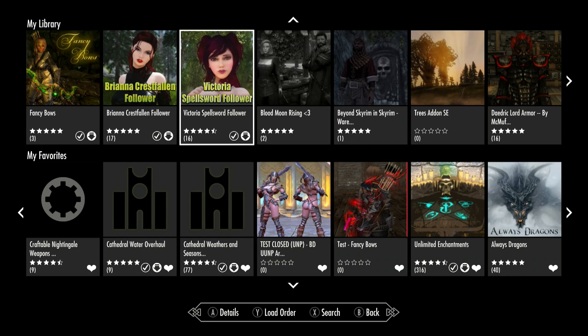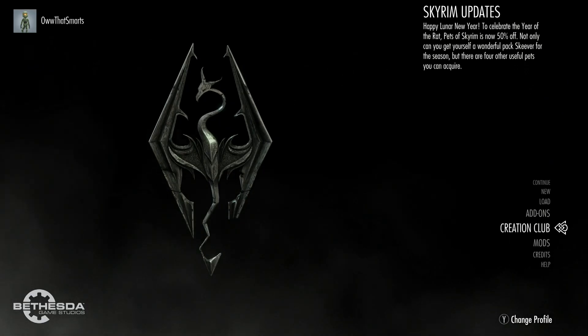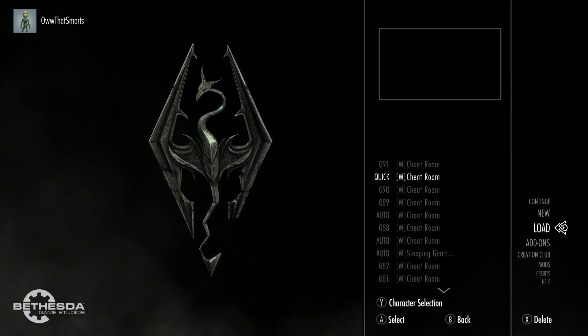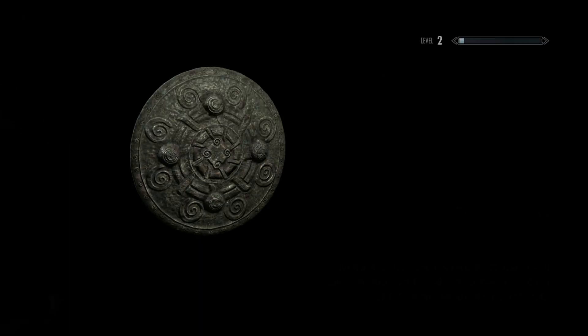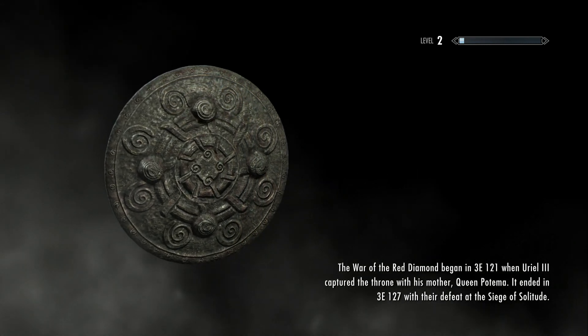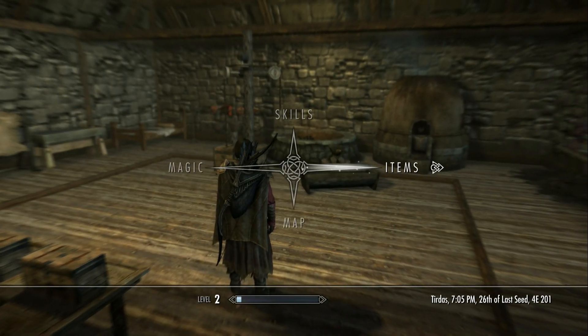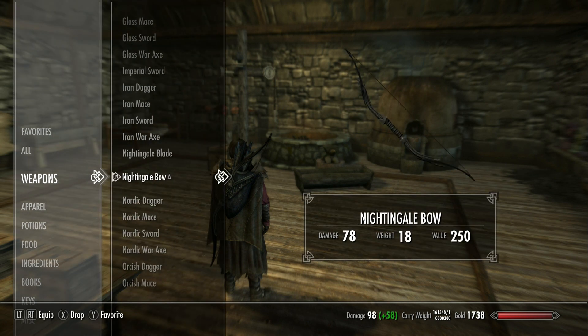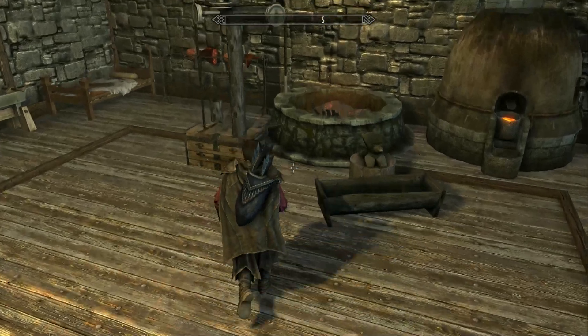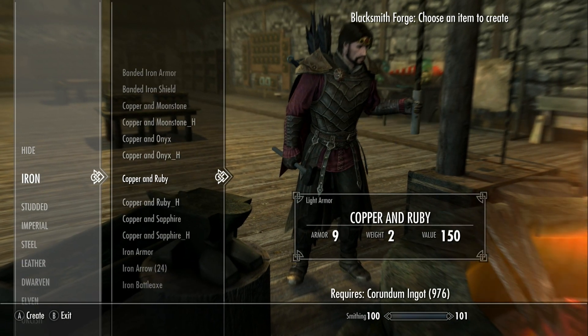Alright, so Fancy Bows — we're going to go look at Fancy Bows. We had just used Porthos, and I think Porthos would be willing to do some fancy bows for us. We'll make him craft some bows and look at them. He's still got his Nightingale stuff, but we'll put that away — put that bow away, put that blade away — and keep the ebony arrows for testing. Let's look; there's a bunch of these bows scattered out in the crafting menu.